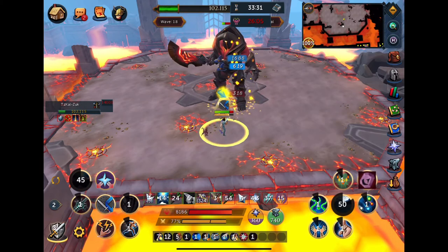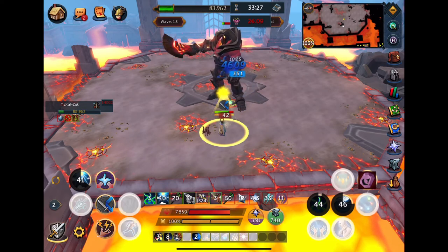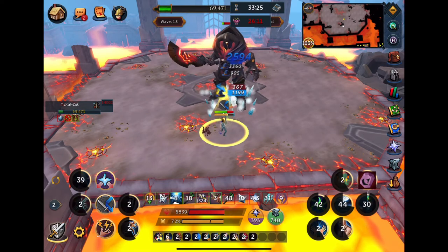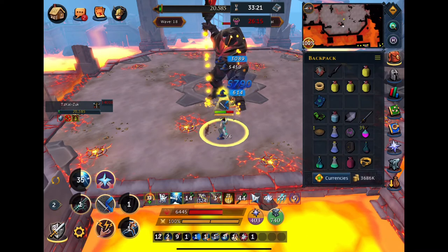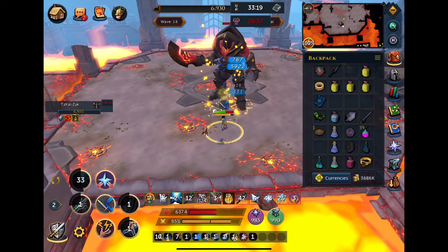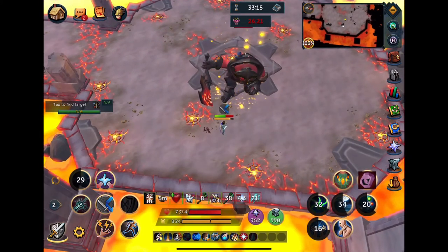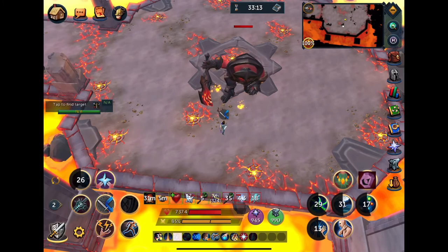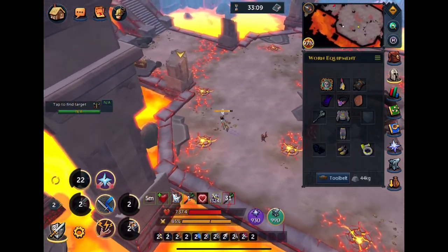Once Zuck gets to 100k life points on normal mode, you no longer have to deal with the pizza mechanic. He basically starts over — he does the sear, does the bleed until you walk, and then does the earthquake thing and you just circle that. That is my normal mode Zuck kill — took me about 26 minutes, a couple minutes longer than I usually get. But hopefully you guys understood all that and hopefully I was clear enough.